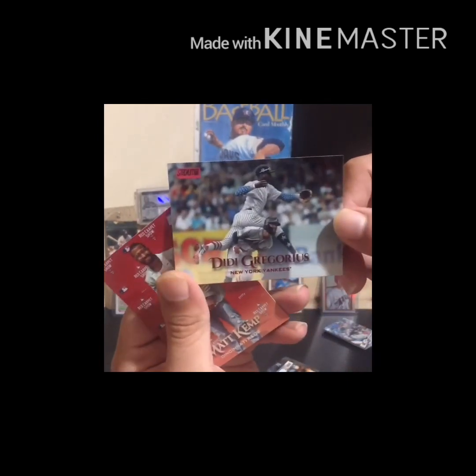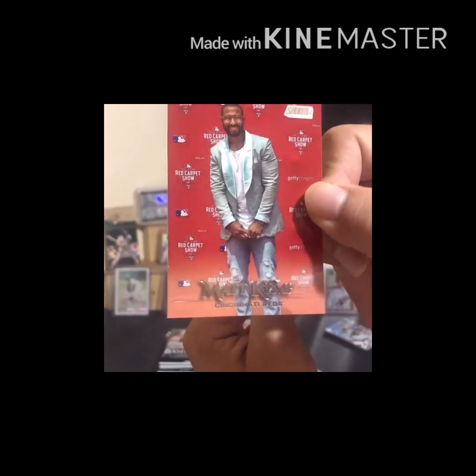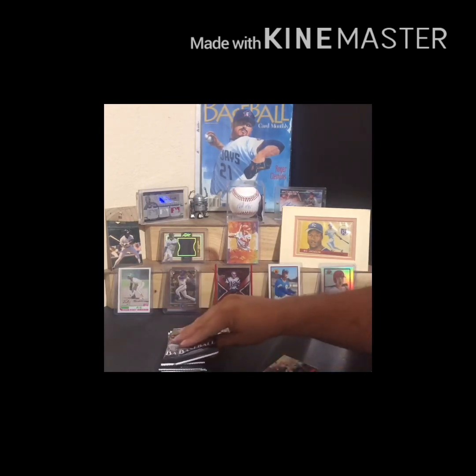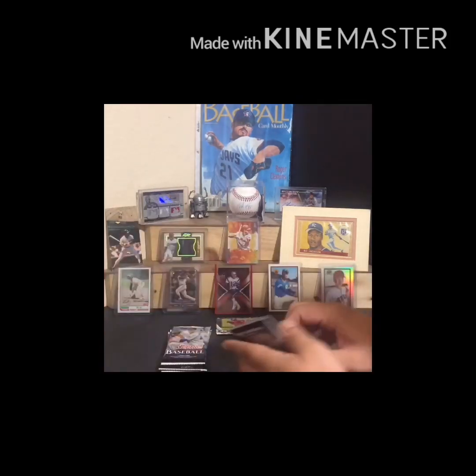This is a red foil parallel, but he's a Yankee, so might as well throw him into the wood chipper. And a Matt Kemp. I'm going to look at the back because that looks suspiciously like a variation, but it turns out it wasn't. So I'll just talk about the background — I've got my Tom Brady autograph card, Mike Trout, a little Shohei Ohtani refractor, Griffey '89 Bowman, and Rickey Henderson over there in the corner.